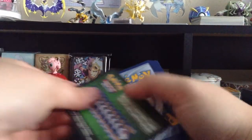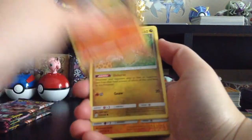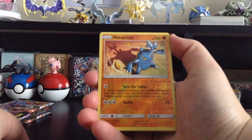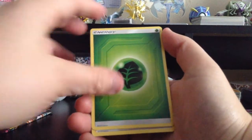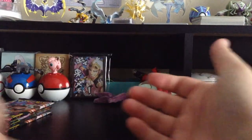Green colored card again. We have Pidove, Poipole, Numel, Axew, Finneon, Reverse Holo Heracross — that just absolutely had to be showed — Salazzle, Grass-type Energy, Misty's Favor, Noctowl, and Carracosta.